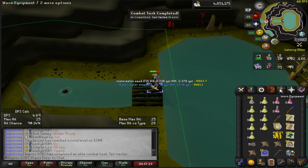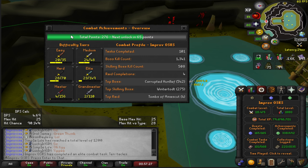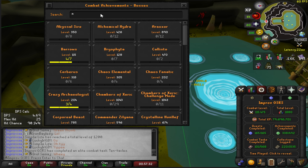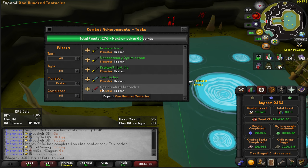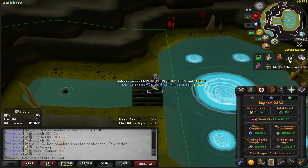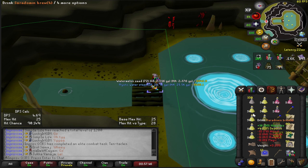I think that was the combat task for 50 — let me check... yep, that was the one for 50. So 50 more to go. We're good on Trident runes — our limiting factor is food, but we should be good.